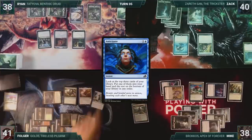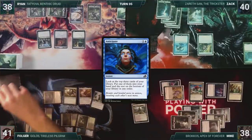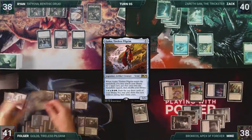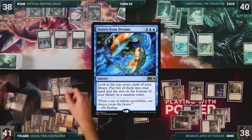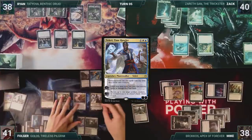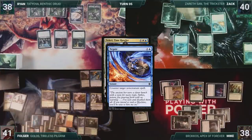At the end of Mike's turn, Folger casts Anticipate. He looks at the top three cards of his library, puts one into his hand, and the rest on bottom. Folger draws and then starts off his turn by activating Golos. He exiles a Teferi Time Raveler, Drawn from Dreams, and a Cryptic Caves. He casts Teferi Time Raveler. In response, Zack casts Negate, countering the spell.